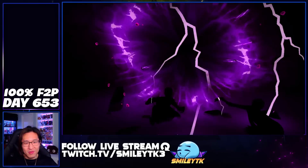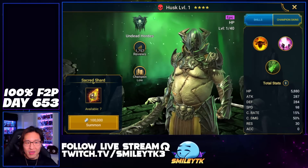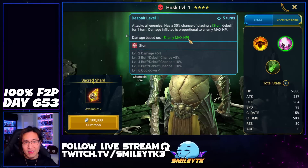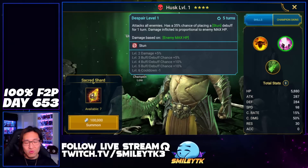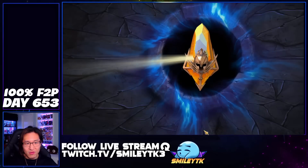Hit us with the gold. Husk is good — I think this might be my second Husk. And Husk is really, really good for Hydro Boss because he's got the max damage on the AOE. That's really, really strong against Hydro Boss particularly. So that's a win so far.